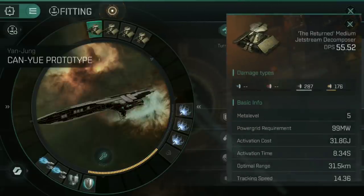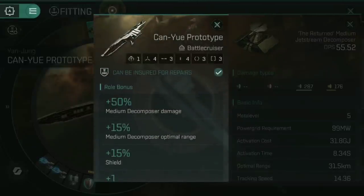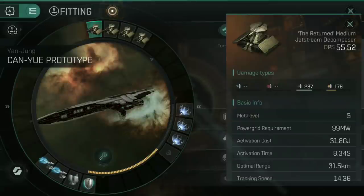For the high slots, we've gone for four of the returned medium jet stream decomposers. These were given away as part of the daily login rewards on day 28 — you'll have had a load of these. You can fit them to other cruisers as well, but the Can You prototype does get those bonuses: 50% medium decomposer damage and 15% medium decomposer optimal range. So they do a little bit better on this ship than they do on others, and some stats might look different because they're fitted to the ship and all the bonuses are being applied.